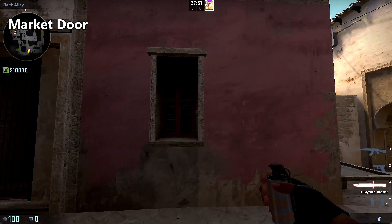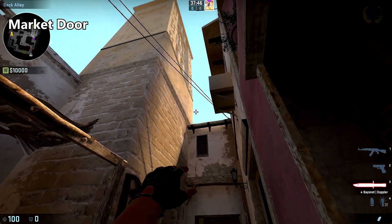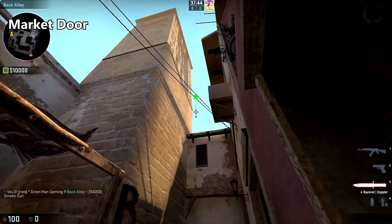To smoke off market door, line yourself up with the right side of this window and bring your crosshair up the edge of this wall until it reaches the dark trim, and throw.